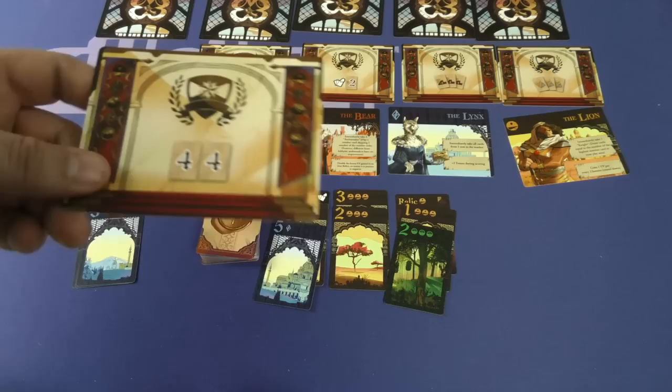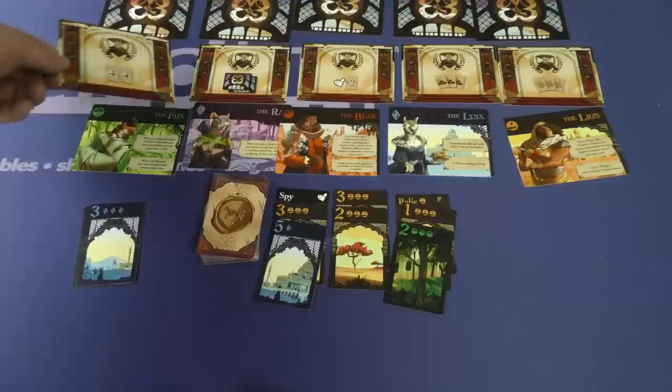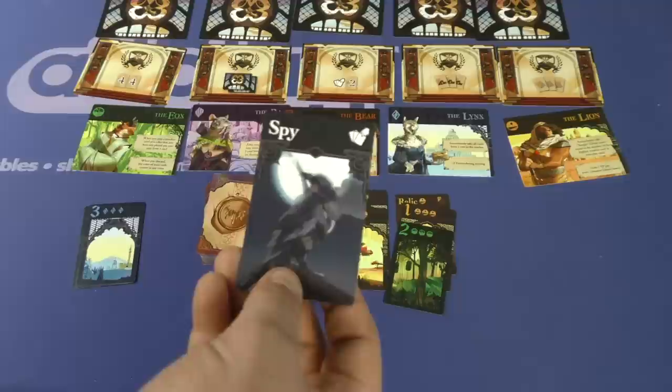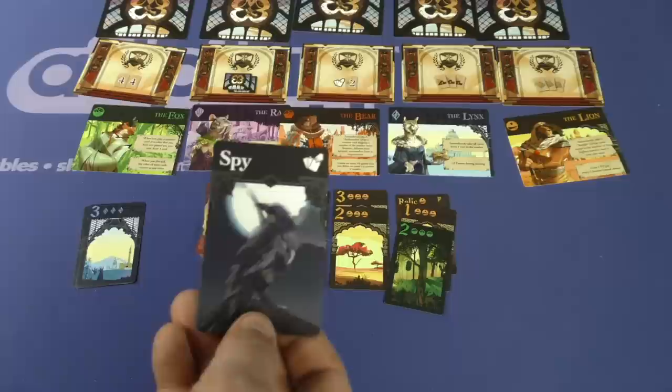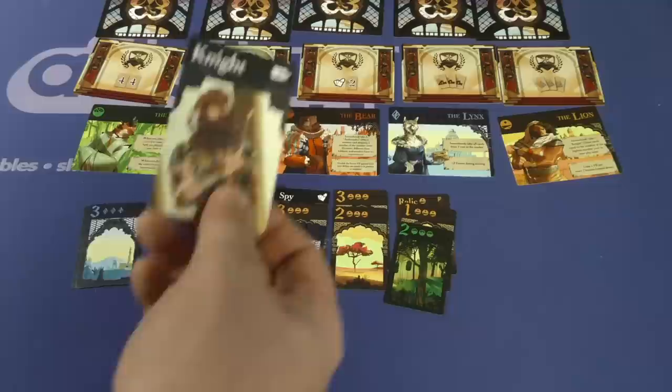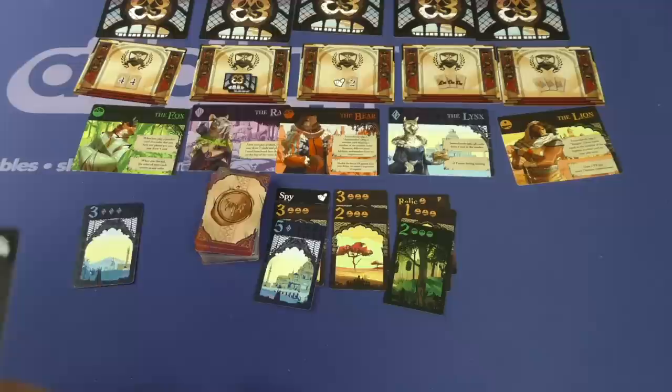You can also take these mission cards if you accomplish them over the course of the game — so if I have two fours face up in front of me, I'll take this, and each of these is worth one point at the end of the game. You can also play special talent cards: a spy lets you ask somebody if they have a very specific card in their hand, kind of like go fish — if they don't, you draw from the deck. The knight lets you immediately draw cards from this pile equal to your highest number in front of you. The lobbyist lets you skip a number. The advisor lets you take any two cards from out here.